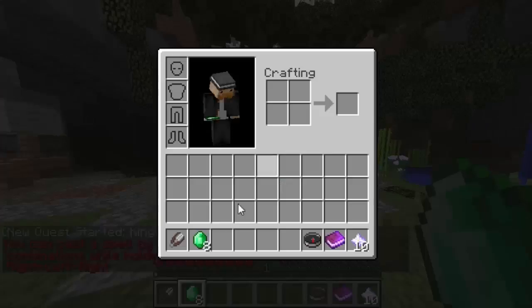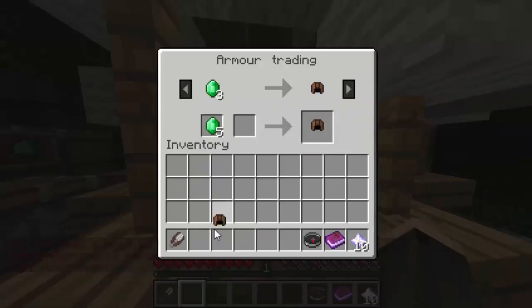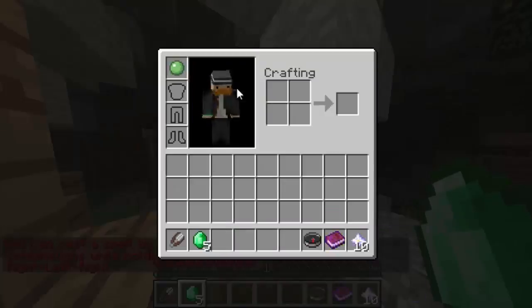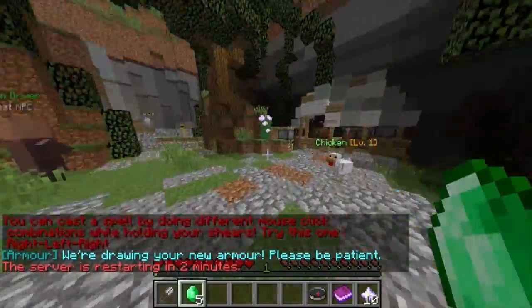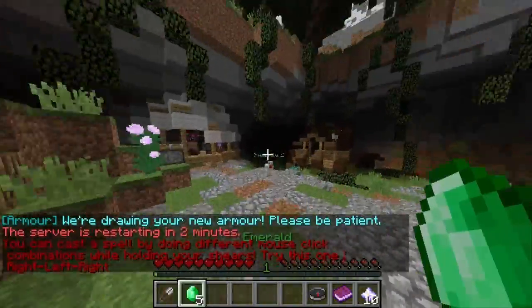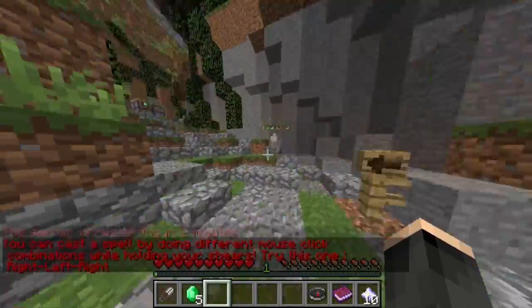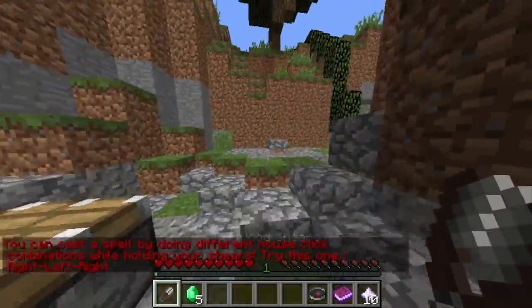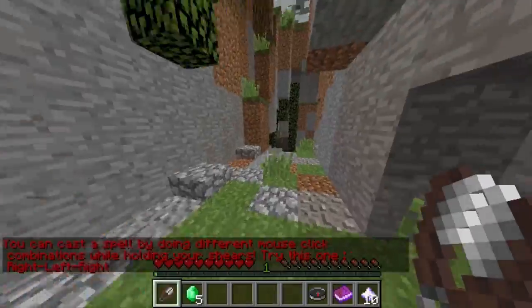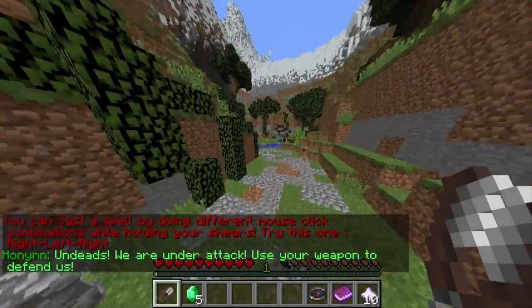We've got some emeralds over here, so as he said we'll buy some armor. Chip leather cap, nine defense. Instead of having normal boring leather armor, once it's done we're going to start on the quest. Along this journey hopefully we'll get some better stuff and fight some mobs. Oh, diamonds! This is a really cool map actually - they must have spent hours making this because I know it's a very big world.